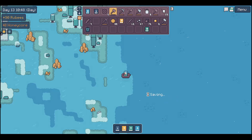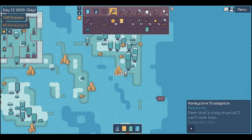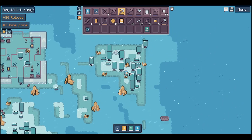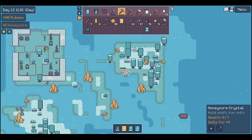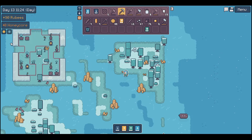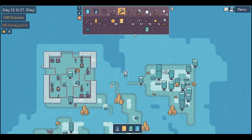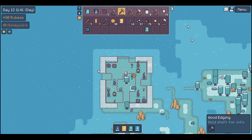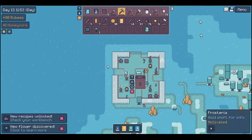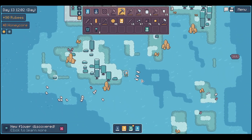Alright, we've arrived in the tundra! What is this - a honeycore stalagmite? I can't mine this... okay "Polaris is now playing". I guess we got some honeycore crystal out of that, which I believe we can sell to someone - Bobby in the tundra. Oh it's snowing here, this is lovely, it gives a little chill. I am recording on the hottest day of the year so far - it hit the 90s today. Oh look at these plants, let's take some flowers with us, that would be nice.